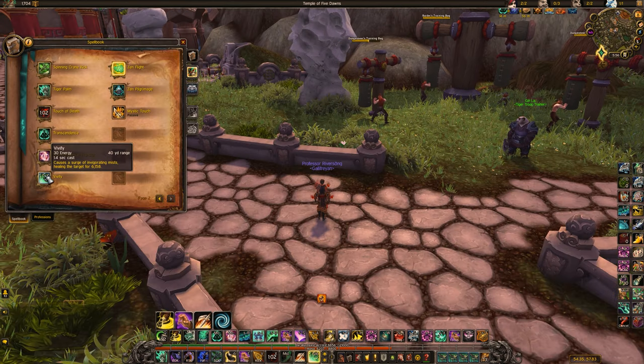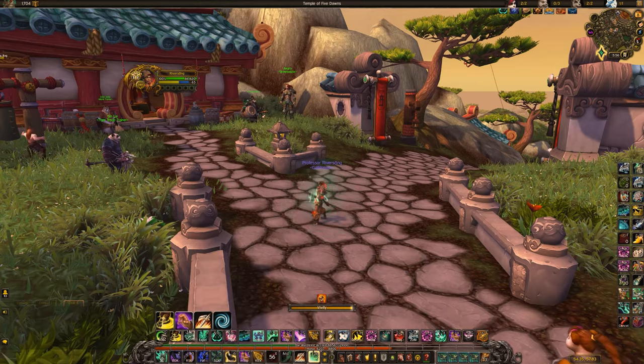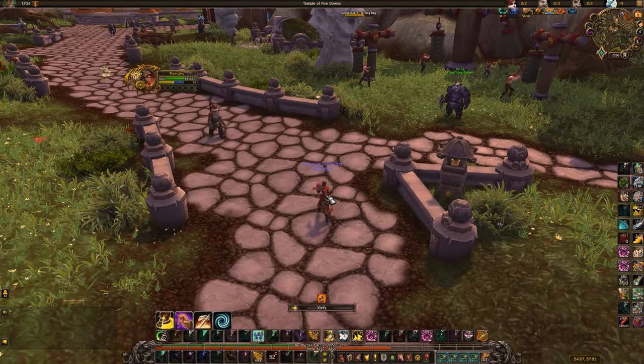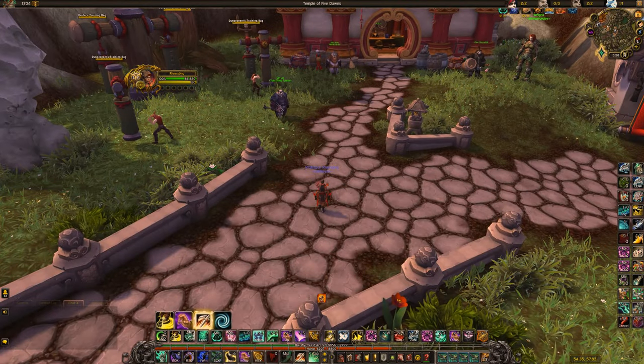Vivify is your on-demand heal — you can use it on yourself or others. It does a small amount of healing and is relatively spammable. When you're running away and need to heal, this is what you'll be pressing alongside Expel Harm. Mystic Touch is just a passive that makes people take 5% increased physical damage — not just from you, but from everyone.